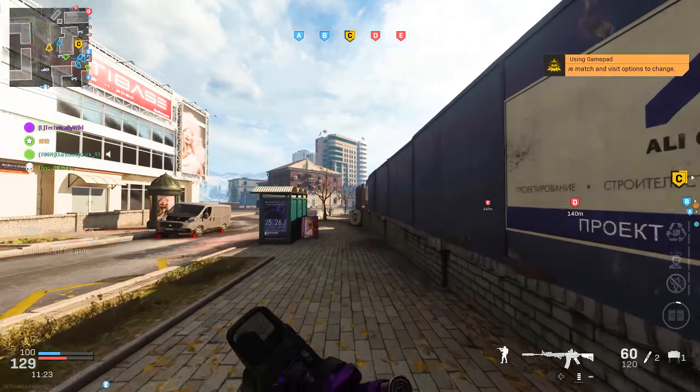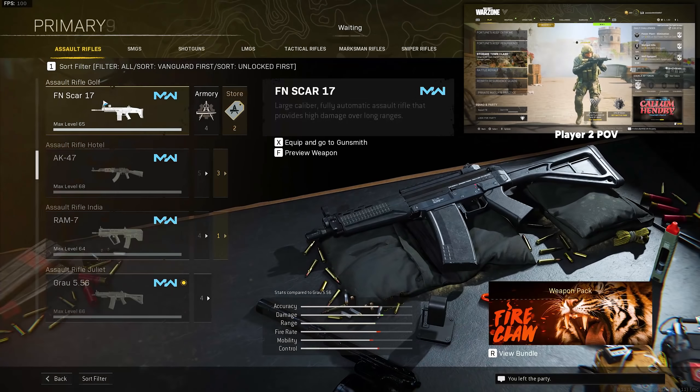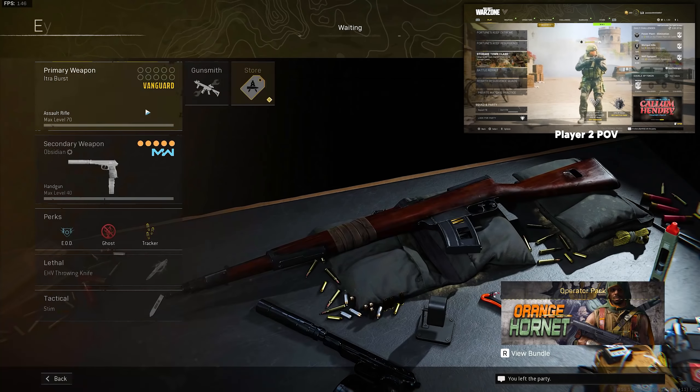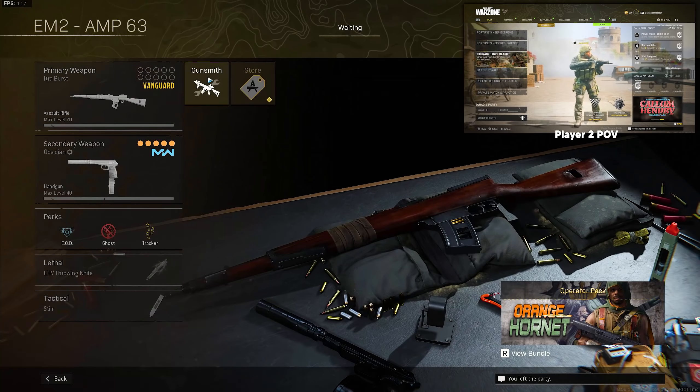Player 1 will go into a Warzone Custom Match Solo and will go into their Creator Class. In Custom Class 1, equip the weapon that has a camo that you want to duplicate to another weapon. Once equipped, go to Gunsmith. In the bottom right corner of your text chat, that message that Player 2 sent, you're going to want to right-click on their name and hit Join Session.